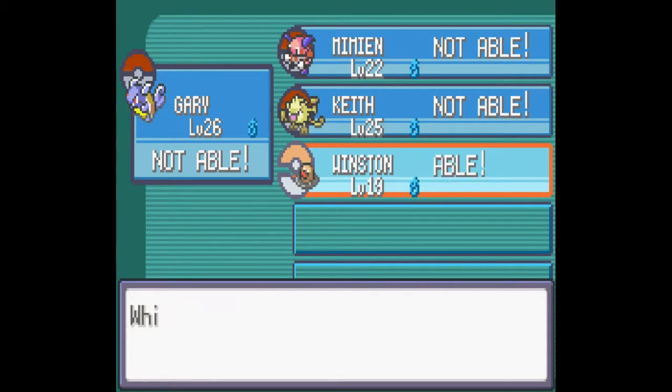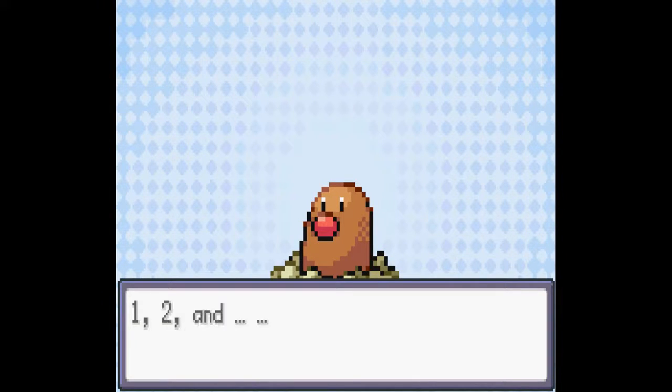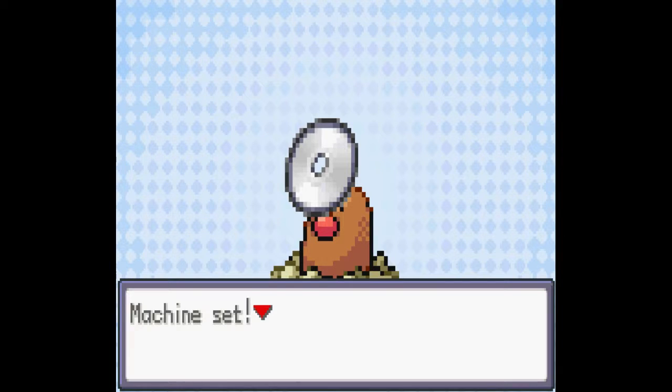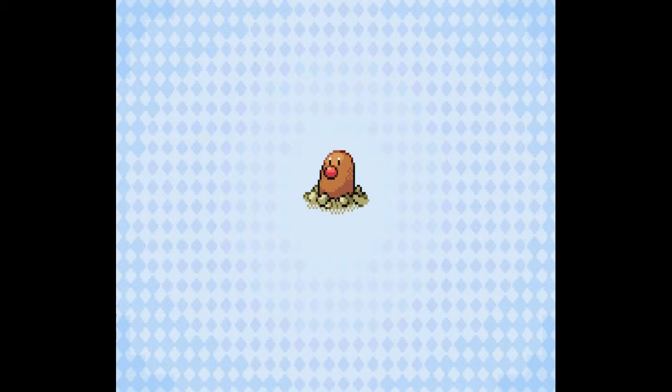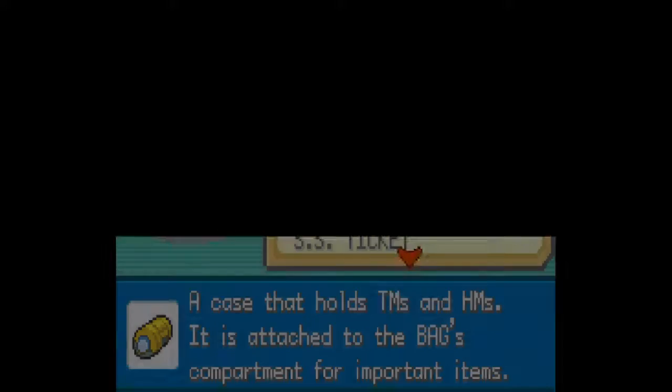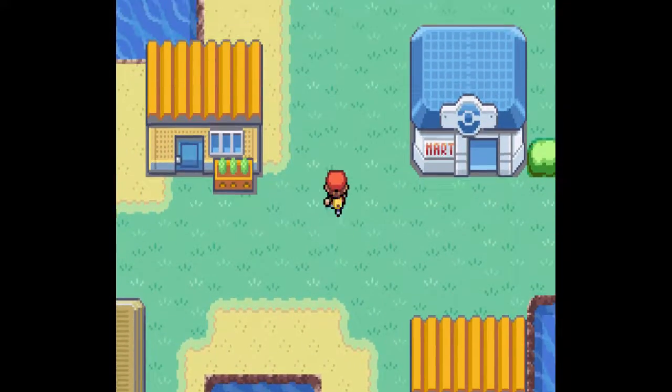So Winston's going to be very helpful for us. Poof. Machine set. Not sure why this is a thing, but alright — apply disc to forehead and Winston learns Cut. Awesome. Let's press onward.